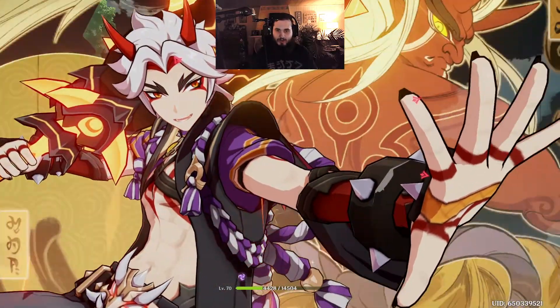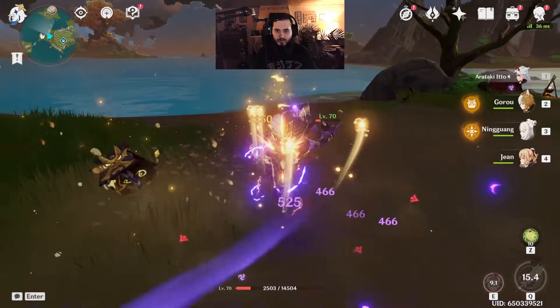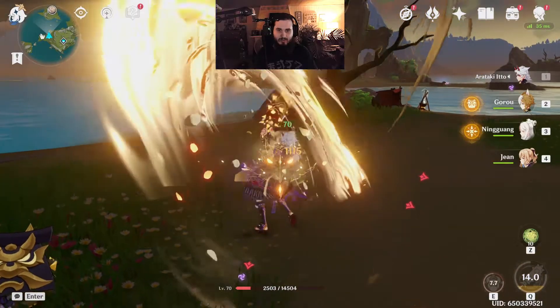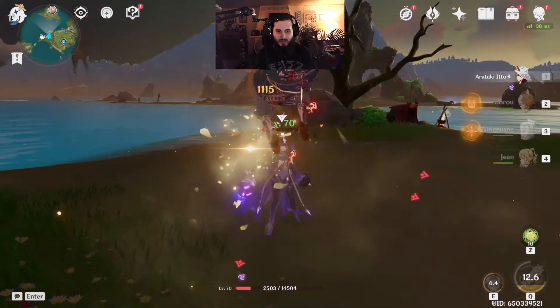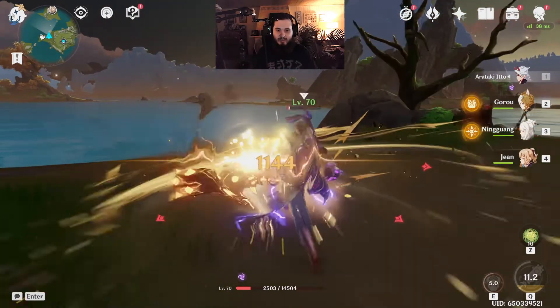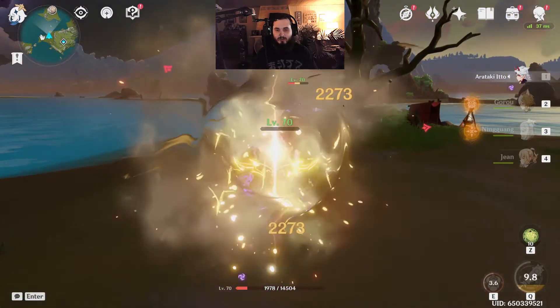First attack with the bull: 3,250. Then my first hit: 1,115. Next hit: 1,916. Next hit, same thing: 1,115. And then the end hit: 3,749. That is a full combo and I'm not even done — I'm going right into the next string.